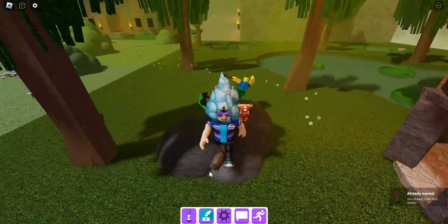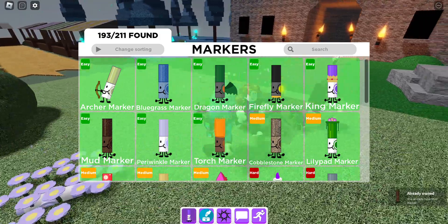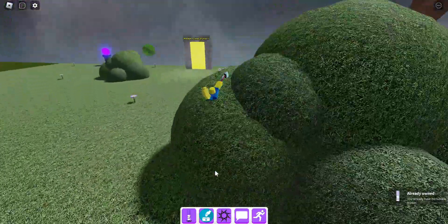The mud marker is right behind this rock right here. The next one is the periwinkle marker — if that's how you pronounce it — it's right here and there's a bunch of flowers. The other eight markers, you've got to go back to the present.